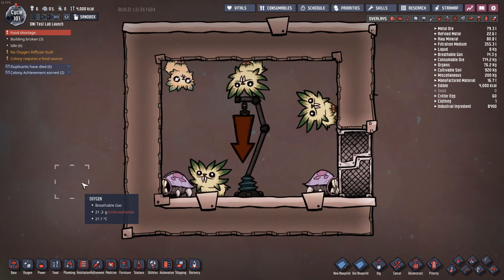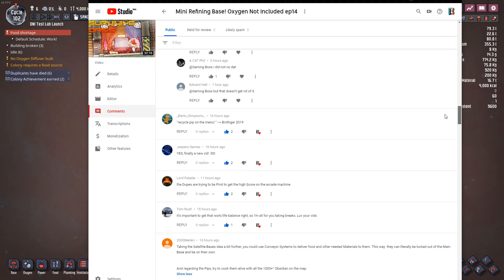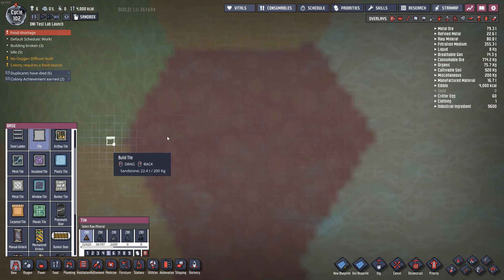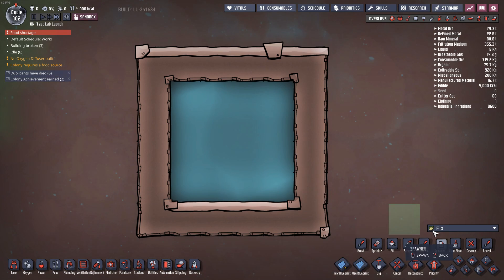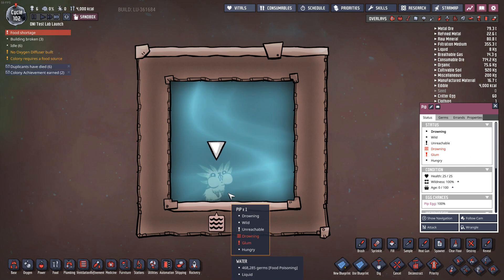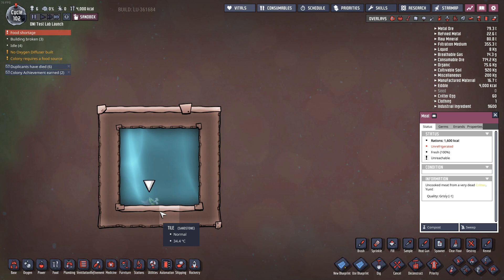Welcome to the Oxygen Not Included test lab. Today we're going to be murderizing critters for science. If I had to summarize all of the different comments, there were several different methods for how we can actually end a critter's life before its maximum age. The first and most common way would be drowning in some sort of liquid. In this example, we just have a pip, and if you put it in water, it will start to hold its breath and have the drowning debuff — it cannot breathe in liquid. Given enough time, this critter will spontaneously turn into meat. So drowning is easily the most common method used for recycling critters.